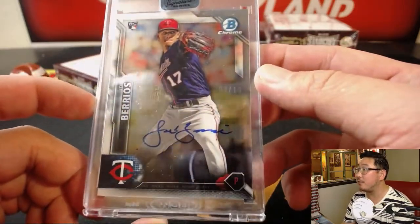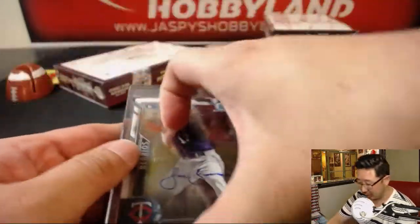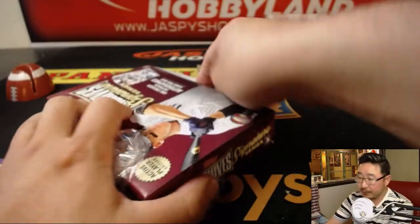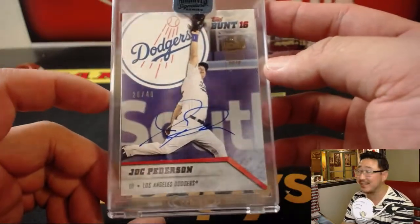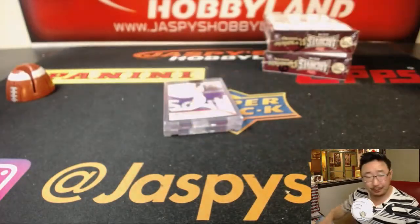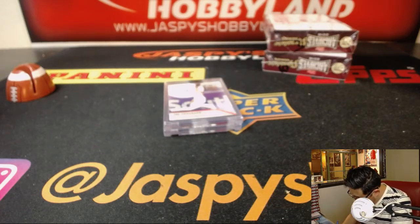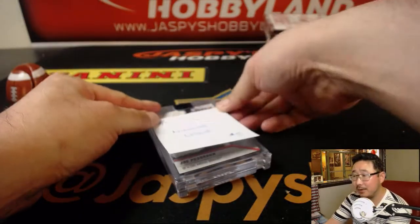3 out of 10 — nice low number for Jose Berrios. Nice one, Nicholas. In box 4, we got some Dodger Joe Mojo — didn't you get a Joc Pederson in the last case? 20 out of 40. Joc Pederson — still can't hit lefties, but having a decent season this year, platooning. Whether you like it or not, Nick, you're starting your Joc Pederson PC.